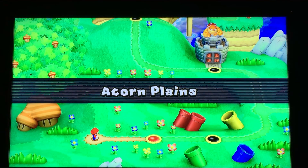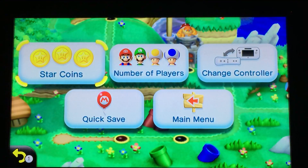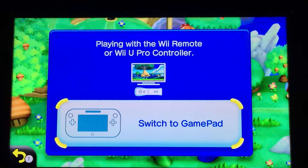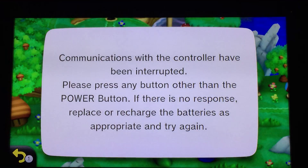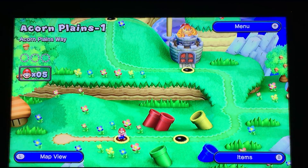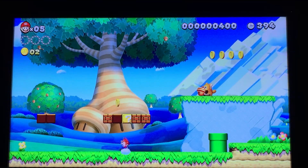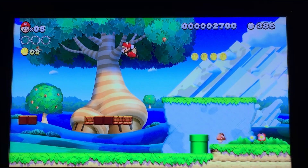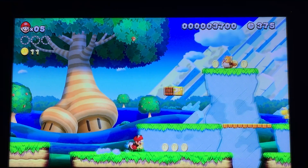Okay. Pretty dramatic. Alright, Acorn Plains — the first world. Let's do this. I'm just going to switch back to the gamepad for now. I need to do this with the viewer mode. The first level of Acorn Plains. Mushroom — Mini Mario, which I gotta say is a pretty cool suit. Maybe one of the best. It's just so epic.